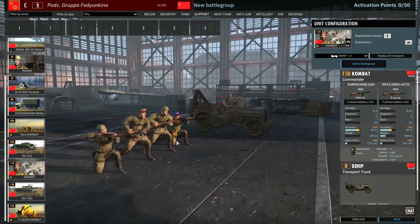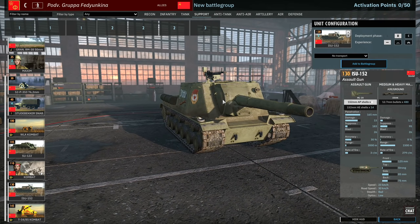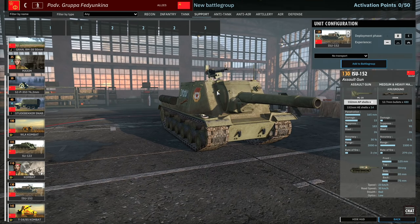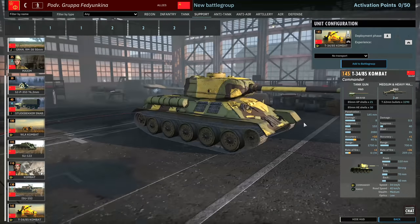There is the infantry commander and two cards of the ISU-152, which can only come in phase B and C. These maintain 2000m range on both AP and HE shells, so they could deal with Panthers and Tigers at range. However, accuracy really lets them down at only 30%, and the rate of fire is terrible. You'd never use these directly against Panthers and Tigers in the open, but you could certainly try to ambush with them.